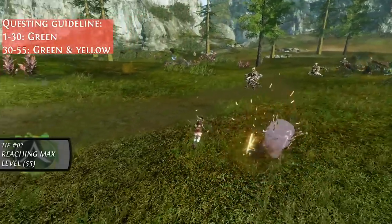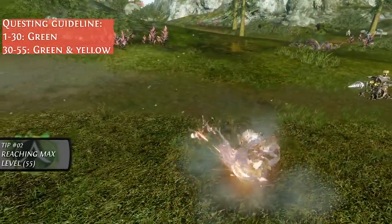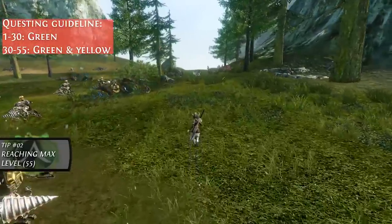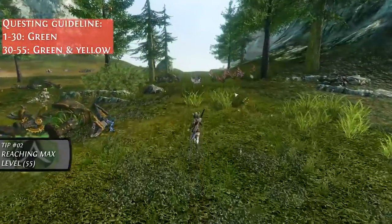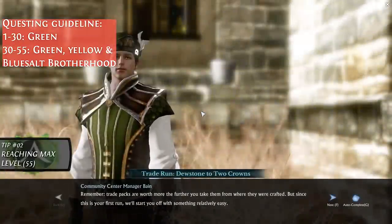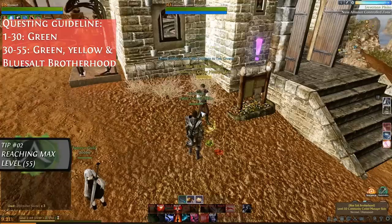At this point in time, the green quests will no longer be vastly superior to your yellow quests and that's why you're starting to do the other ones too. You'll also want to make sure to pick up and complete any blue salt quests you encounter along the path. These are indicated by having a green leaf as a quest marker and these are important as they will help you progress your vocation skills.